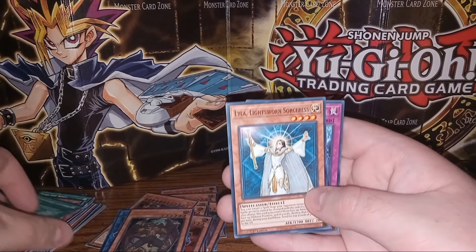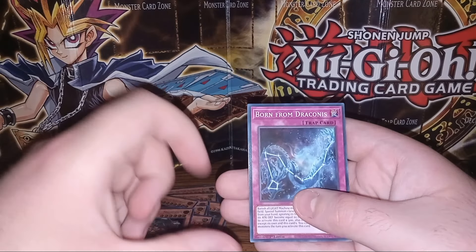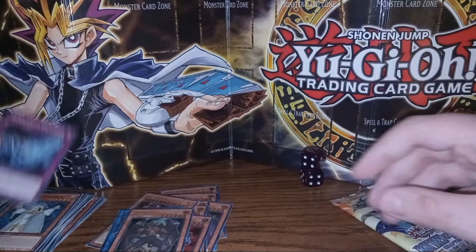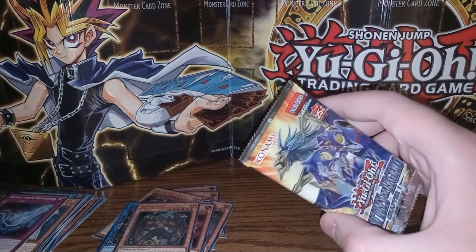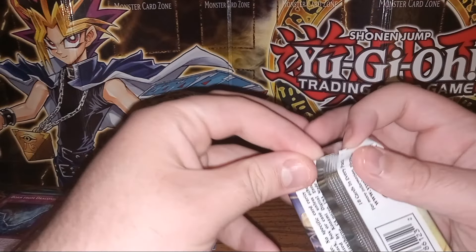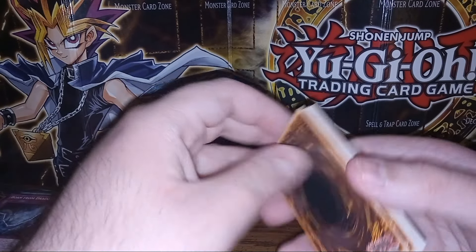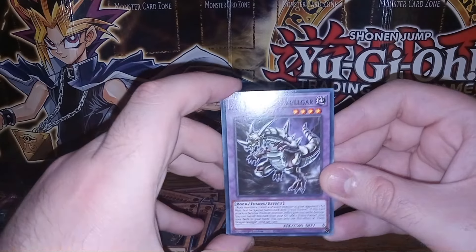Let's see — Lyla, Lightsworn Sorceress. And Born from Draconis for our last card. Alrighty, we got some cool stuff out of that one. I do like a lot of the Hero Monsters. And honestly, a lot of them are compatible with each other, so you don't really have to have just an Elemental Hero Deck or Destiny Hero Deck — you can kind of use a little bit of all of them if you feel like it.